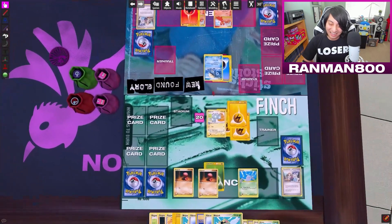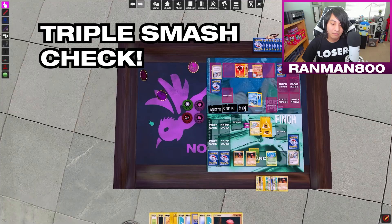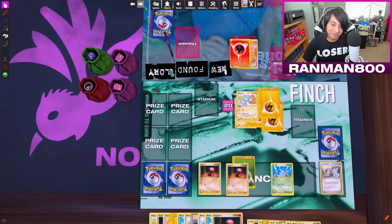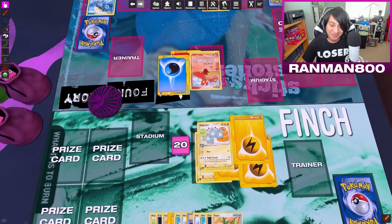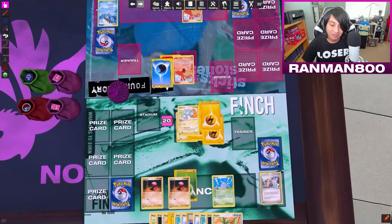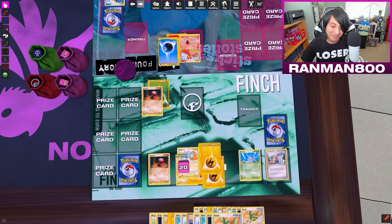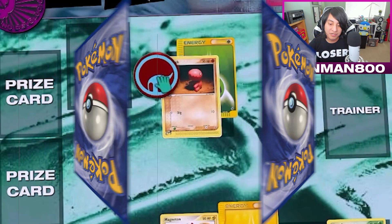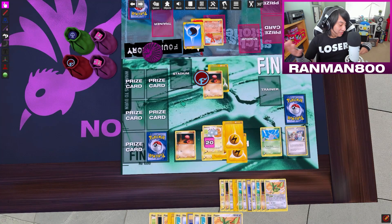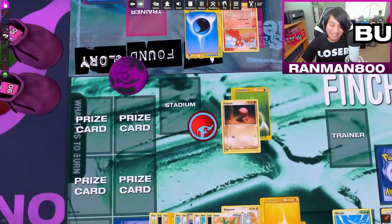That's not going to do it. Horsey is dead in the water — take your prize card. Put an energy on and use Luring Flame to switch one of your opponent's benched Pokémon with the defending Pokémon. You choose which two to switch, but the new defending Pokémon is now burned. A burn marker is placed on it, and between turns you flip a coin — tails means two damage counters.